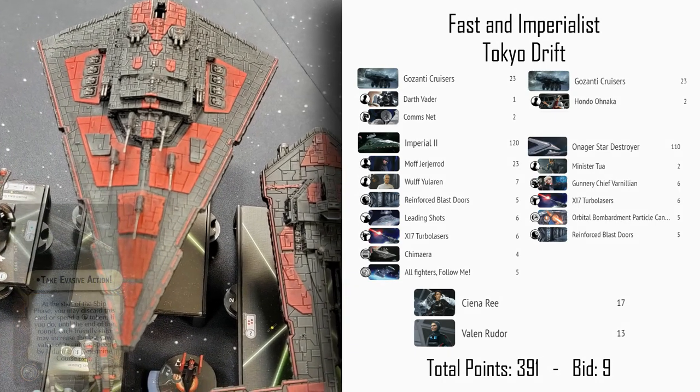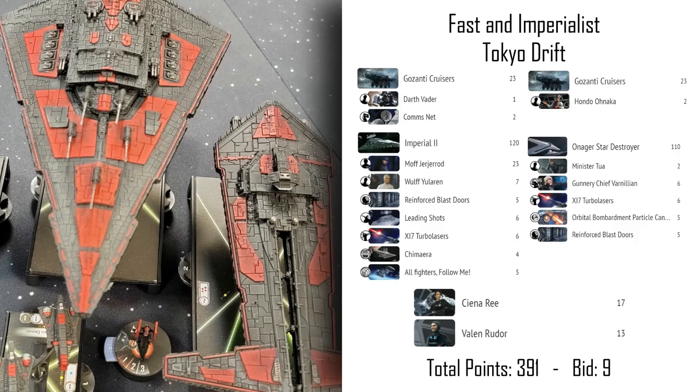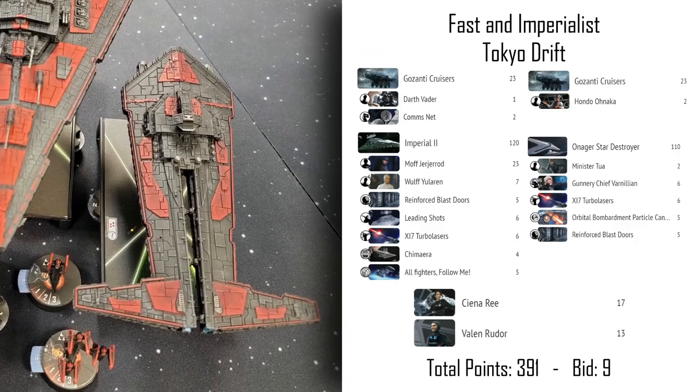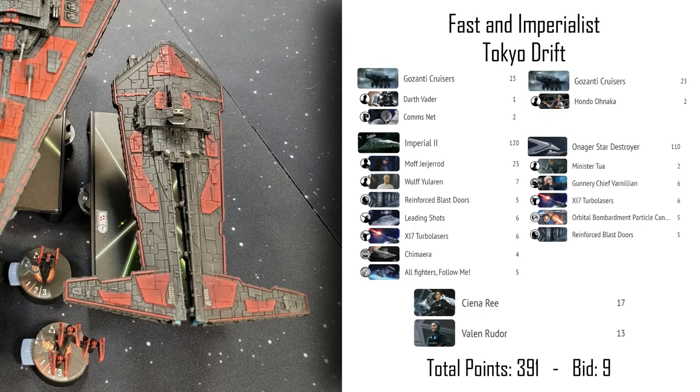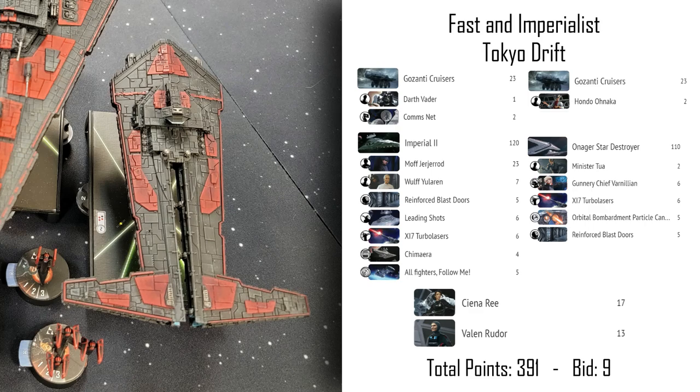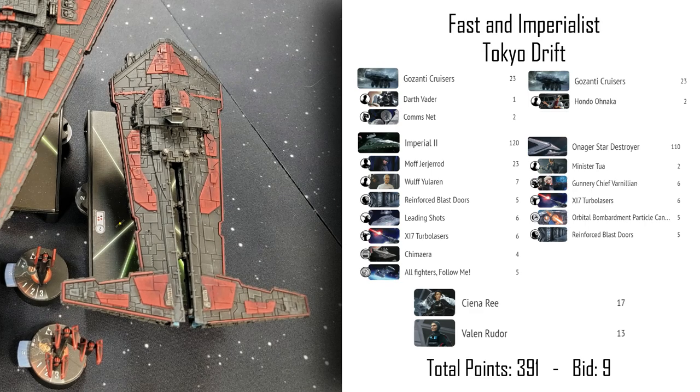Lastly, we have an Onager Star Destroyer — a big artillery piece that can fire past the range of any other ship, up to 24 inches versus the normal 12-inch maximum. The downside is it has a very narrow arc for that long-range shot. The Orbital Bombardment Particle Cannons upgrade enables that maximum distance firing, and it has a secondary explosion effect around whatever ship it's targeting.